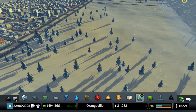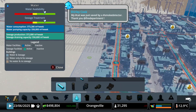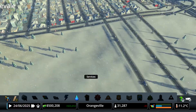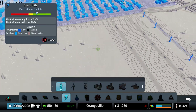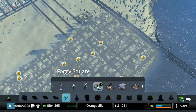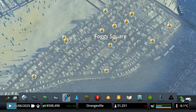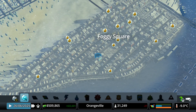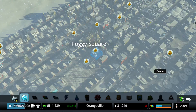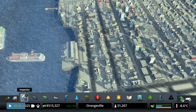How's our water and power doing? Water and sewage is actually doing pretty good, so we don't have to worry about that. We could maybe place another coal power plant, but I think we're good on that. I see a lot of industrial buildings complaining about not enough buyers for products — I think they're talking about the commercial shops. I think they actually want some more commercial shops.